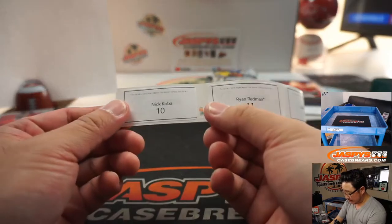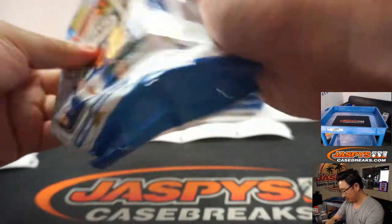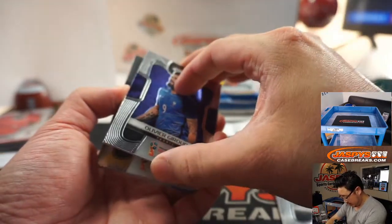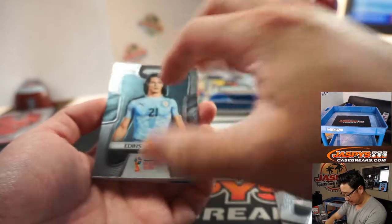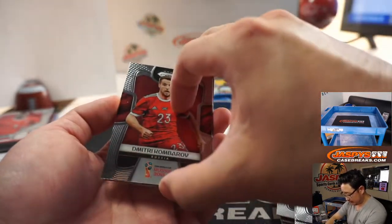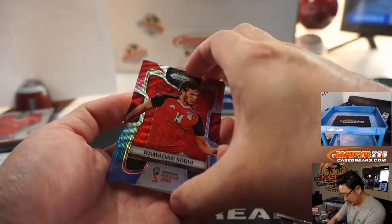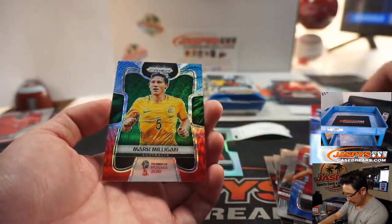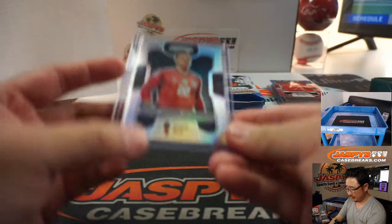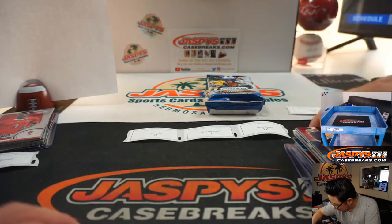Alright, back to Nick Coba with pack ten. Olivier Giroud. France eventually won that World Cup, ladies and gentlemen — this one right here, beating the Croatians. Marc-Andre Ter Stegen. There's Kagawa again and Mark Milligan. June 17th is when the Premier League starts, ladies and gentlemen — the English Premier League. So I'm happy about that, to see Liverpool continue their campaign.